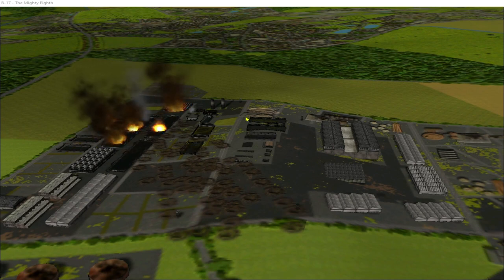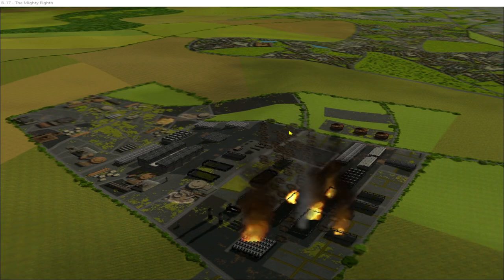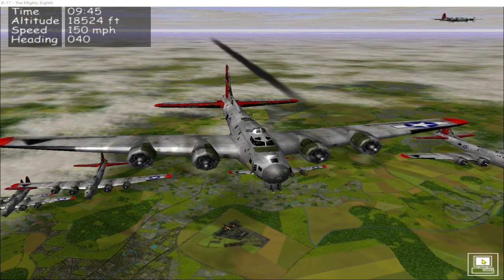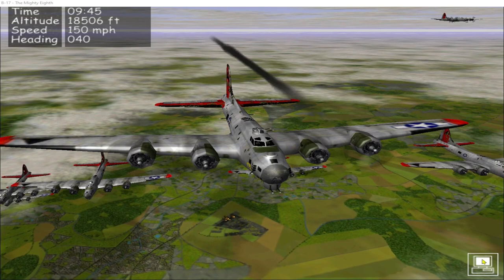It was quite a difficult target to hit because the buildings are spread out. We hit the row of buildings on the right-hand side, but there's a second row of buildings in the middle that we didn't hit. Probably should have gone north to south over the target rather than west to east. Time to egress — I'm just hoping that engine one holds up long enough to get us back to base.